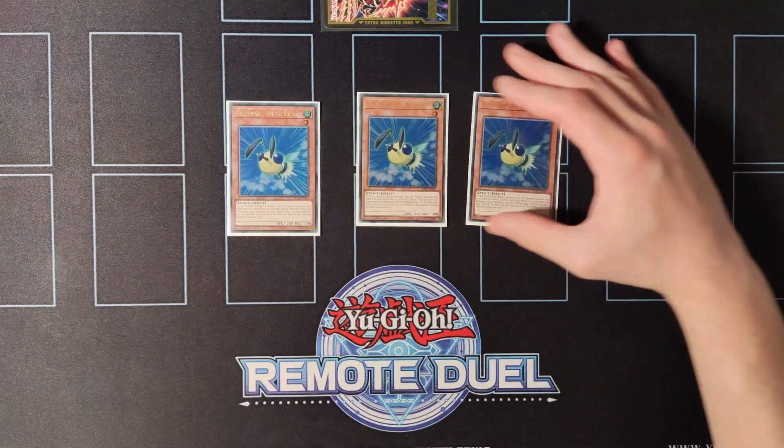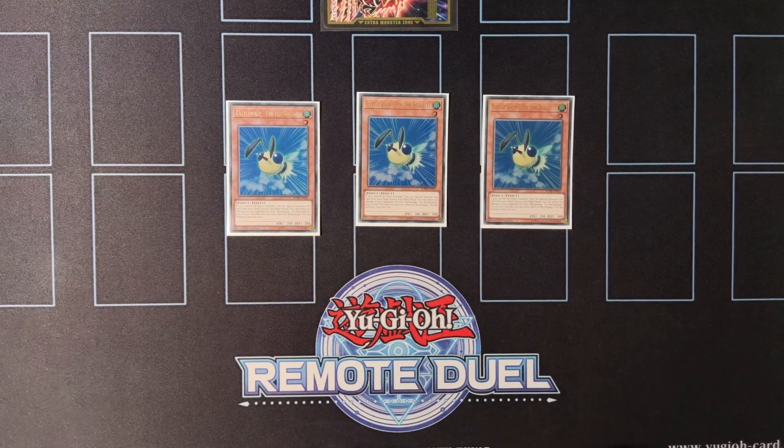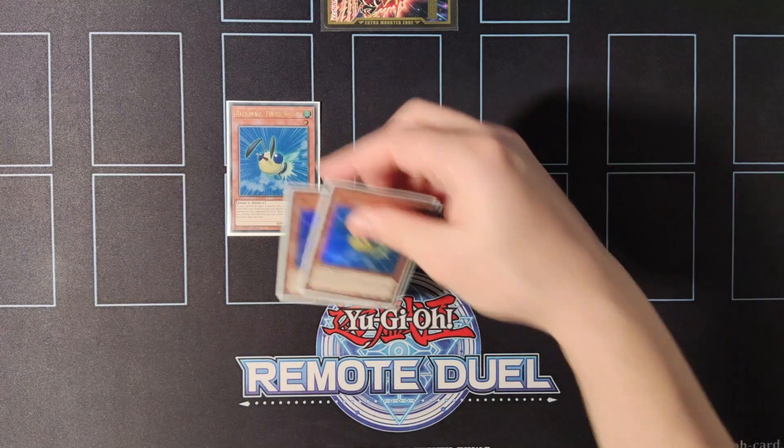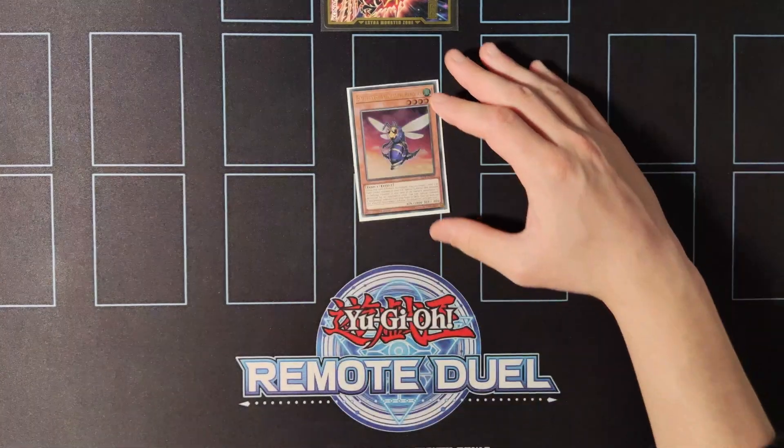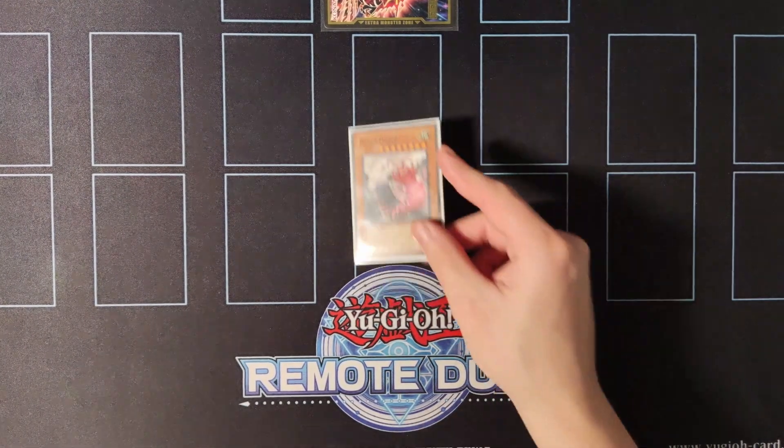We're also playing triple copies of Battlewasp Sting the Bullseye. If you control an insect you can special summon it for free from your hand, and then activate its effect to burn your opponent for 200 — an amazing effect especially on time. We're also playing a single copy of Battlewasp Rapid Fire because on summon it can revive back a level 3 or lower insect and you can extend after that.